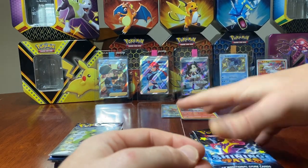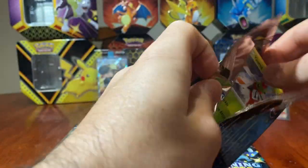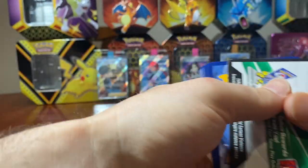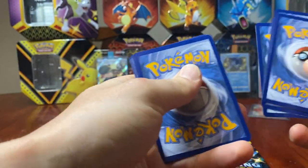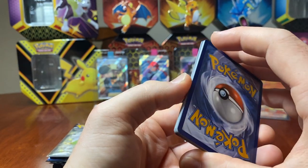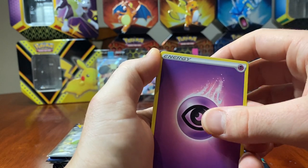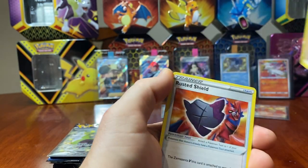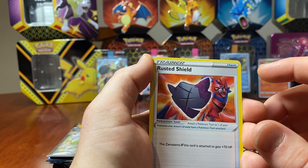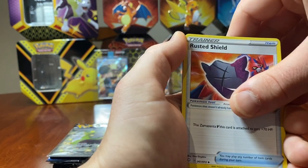Next pack — let's go with the Cramorant. 50% pull rate, that's not too bad. Now I have heard that the shiny Charizard VMAX is going to be very hard to get. I know of eight cases of tins being opened with no Charizards found. So I reckon it's going to be a long slog ahead to try and find it, but that's alright — we keep soldiering on.